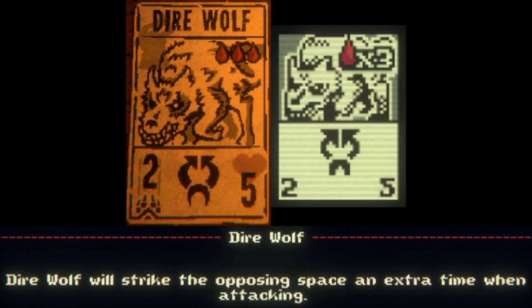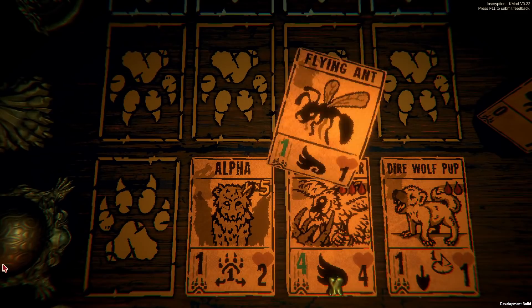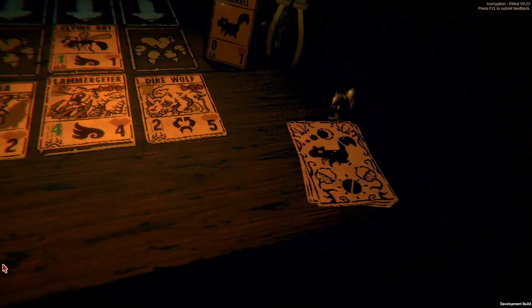The Dire Wolf is a Wolfkin card with a cost of 3 blood, has 2 power and 5 health. It also has a new sigil called Double Strike, which allows Dire Wolf to attack twice each turn, making both Dire Wolf Pup and Dire Wolf pretty good new cards.